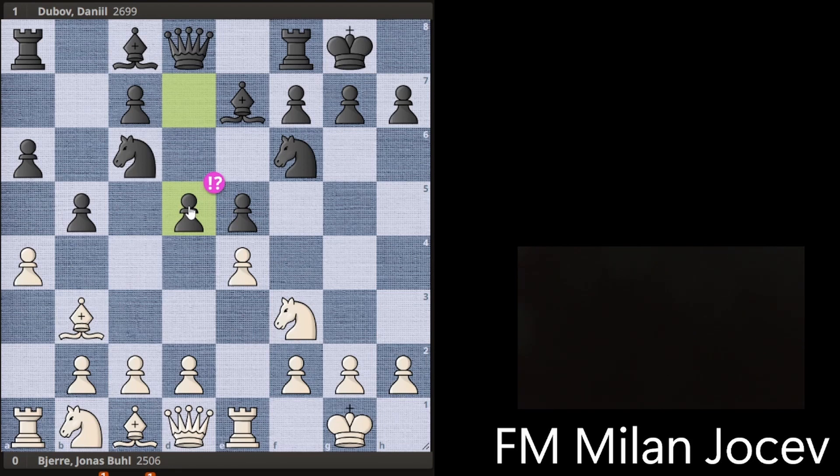White has two main options. I think d3 is not an option here because in that case you even have a choice of Bg4 with some Nd4 ideas, so I wouldn't take it too seriously. So it's either ab5 or exd5, which was played in the game.